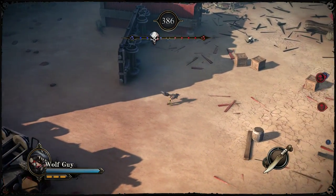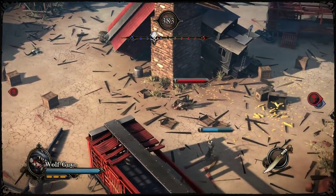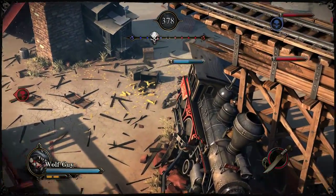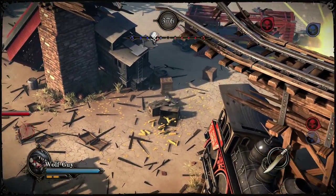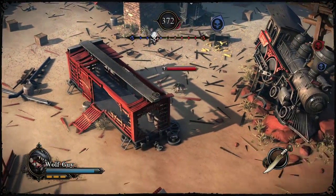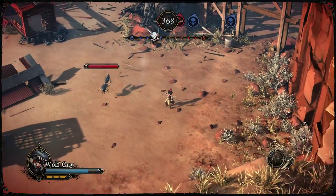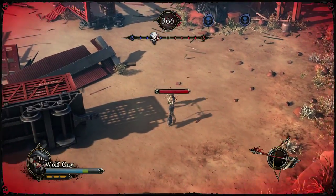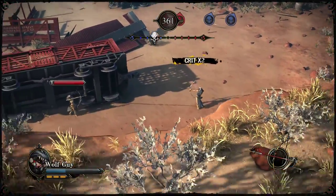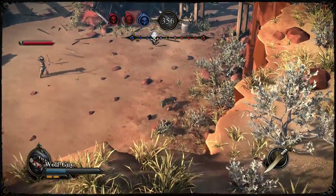I'm gonna switch back to the knife and do a little bit of this sneak attack stuff. Bam! Do another of those — they seem pretty effective. We'll get this guy! Did you do that to me? Oops, I did it wrong! Die! Oh no, no! Okay then, fuck it — we'll use the knife on you!